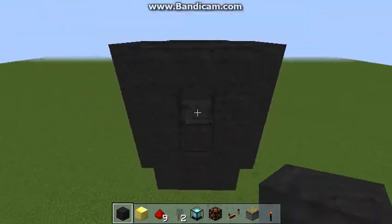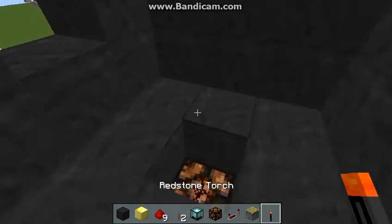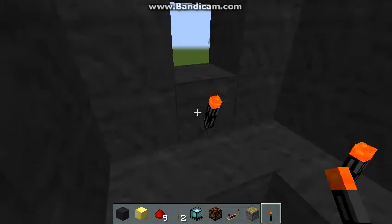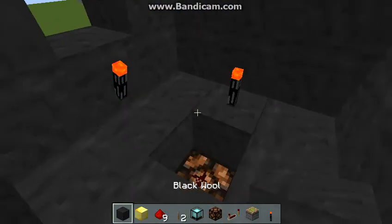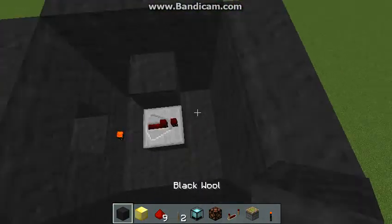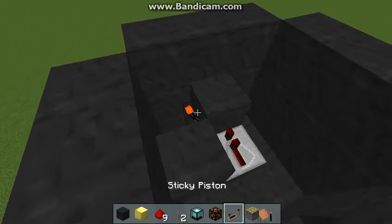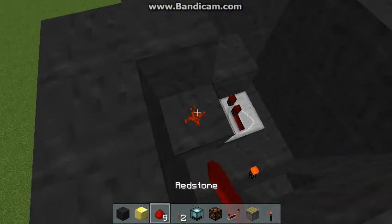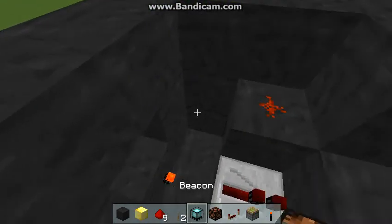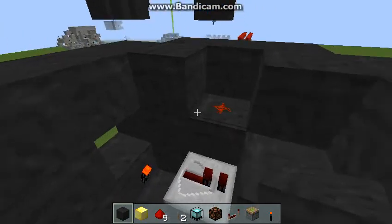Then you put a hole here, and then we get started on the redstone itself. So torch there, torch here, block here, repeater, block, block, redstone torch, block, and dust. Then you want to block off anything so it's invisible through all the redstone.